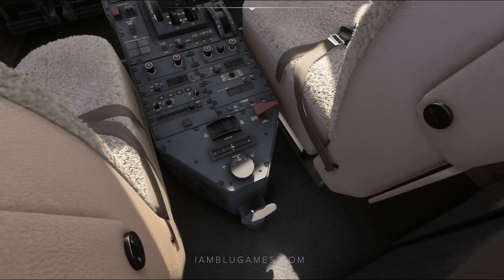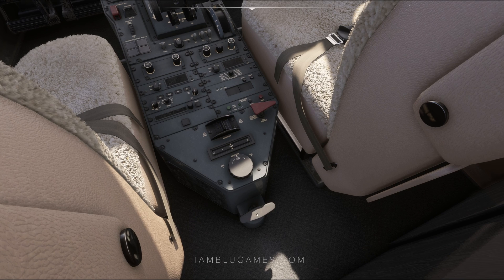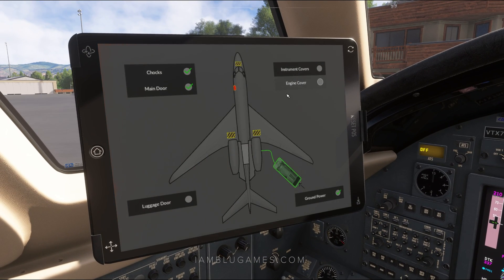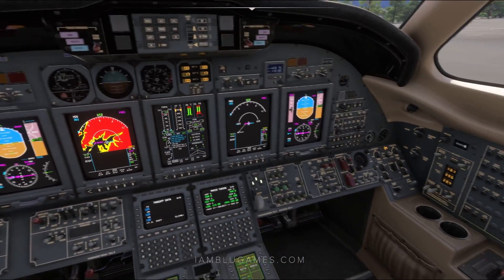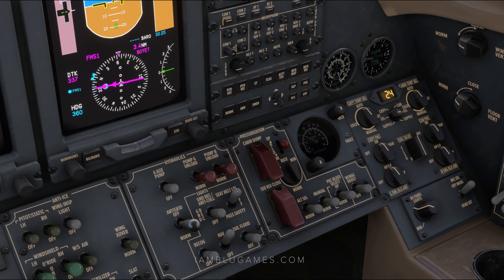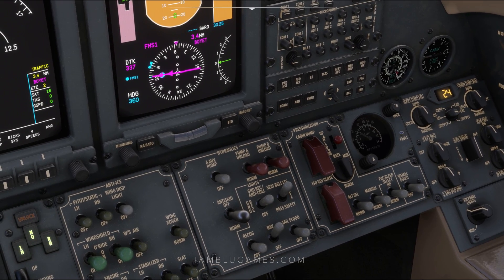Here in the very back of the center pedestal is your parking brake — make sure that parking brake is indeed set. We'll go to our EFB, to Ground Services, and make sure the main door is closed and our chocks are removed. Since our APU is on, we don't need the ground power anymore, so we'll disconnect that as well. Then we'll get our seatbelt signs on for our passengers, and our anti-collision lights on so people around us know we're about to start our aircraft.